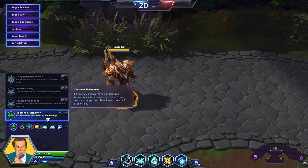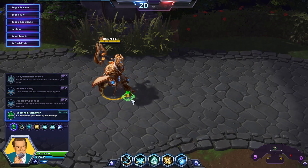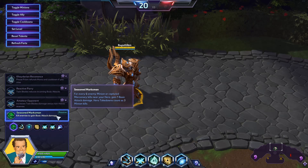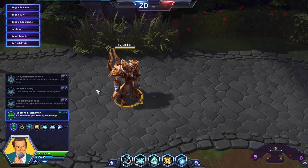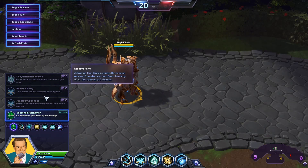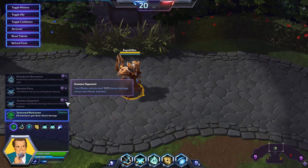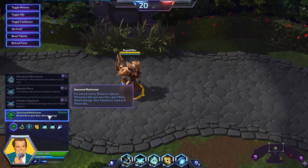At level one, we're going to go with Seasoned Marksman. This allows you to build stacks any time you kill enemy minions or enemy heroes, and those stacks give you additional auto-attack damage. Seasoned Marksman has synergy with pretty much every other talent in this build and just increases your base damage output the longer you survive. It's a pretty significant boost if you make it to level 20 and beyond. The other talents in this tier don't really have a lot to offer for teamfights, so Seasoned Marksman is the clear go-to talent here.